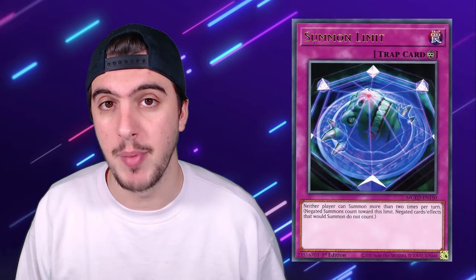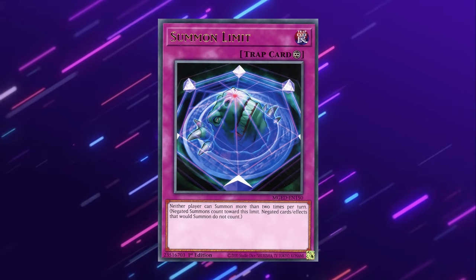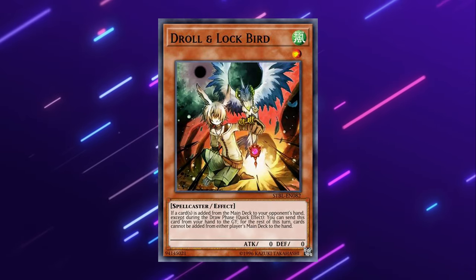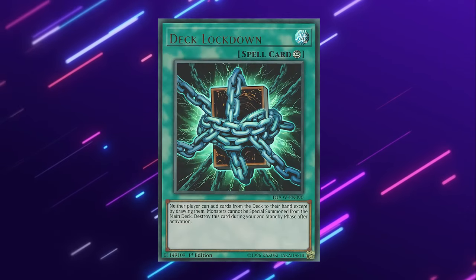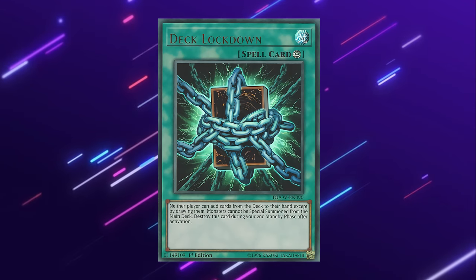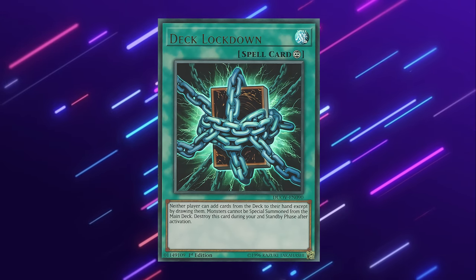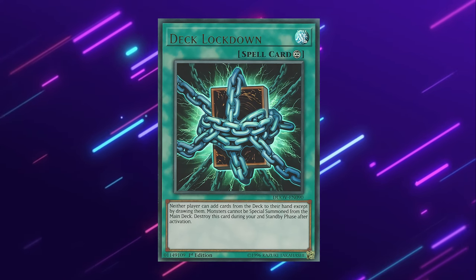Now that we've covered hand traps and board breakers, let's talk about cards we should be bringing in going first. Summon Limit is key — Manadium always needs two or more summons to get into all their plays, so if you hit them with Summon Limit after their second summon, they can't really do anything. It's such a blowout against this deck. Droll and Lockbird is always good going first or going second. Deck Lockdown is basically additional copies of Droll — it prevents either player from adding from their deck to hand or summoning from the deck directly, turning off all the searching the deck does. It's really good against decks like Dragon Link, Unchained, Purrely, and more, so it definitely makes sense in your side deck.